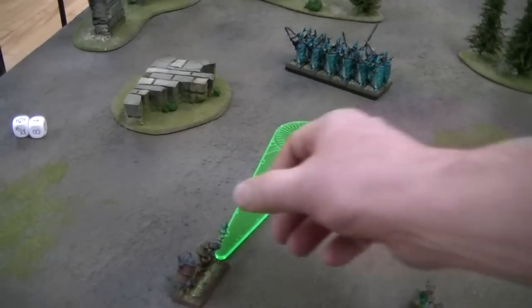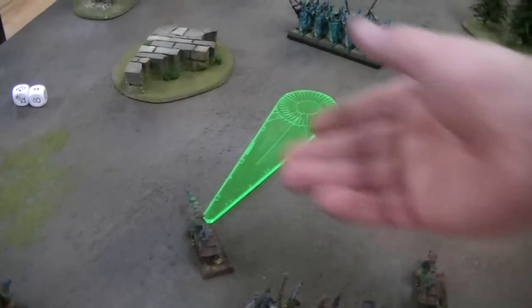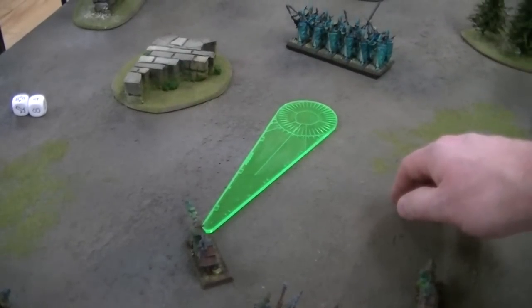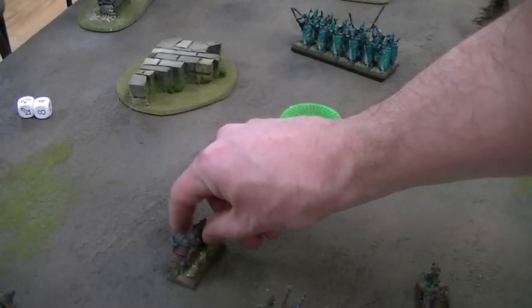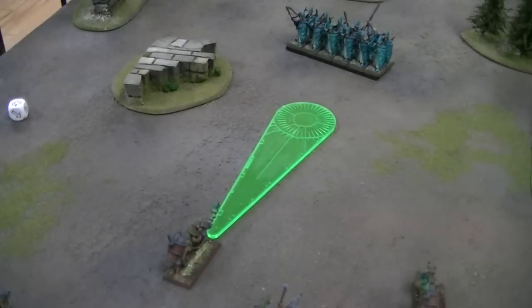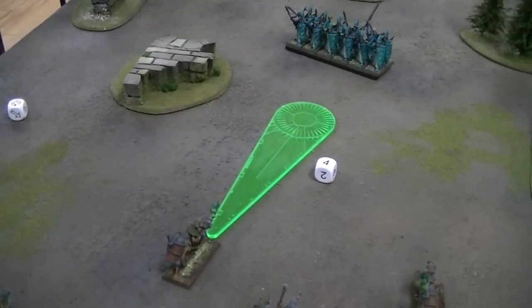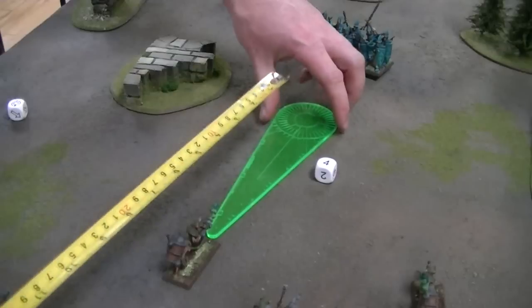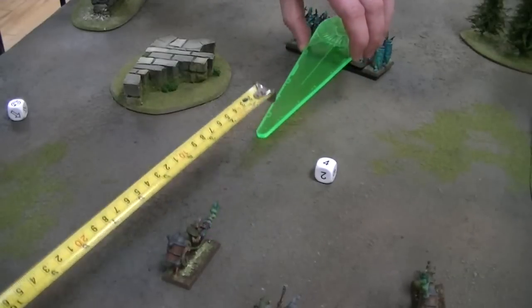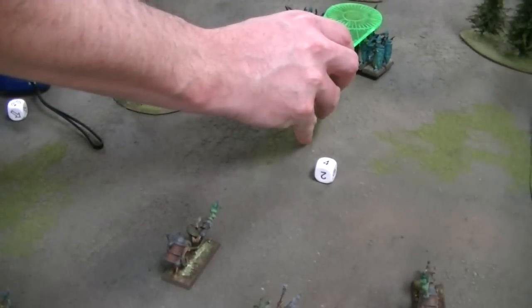You place the template in front of them. It doesn't have to be straight — it could be angled. This matters if, for example, you think they're going to be charged next turn. Then you roll an artillery dice and move the template that many inches. In this case I rolled a four, so I move the flame template four inches. Looking at it from above, I can see that I've hit six guys.